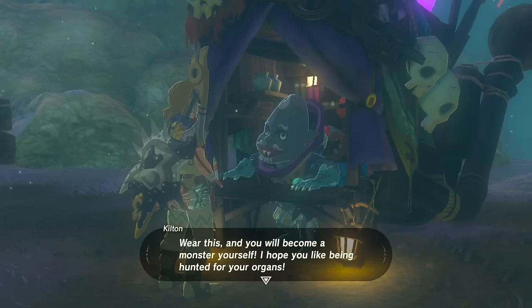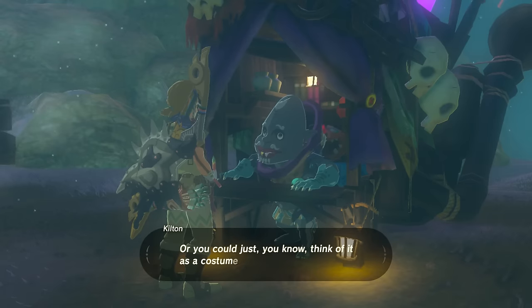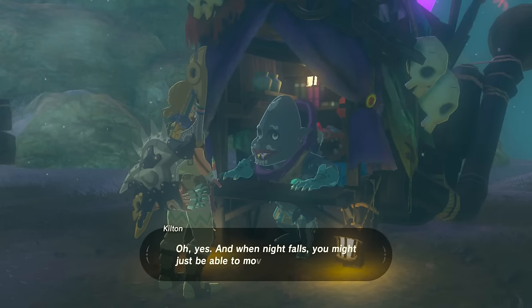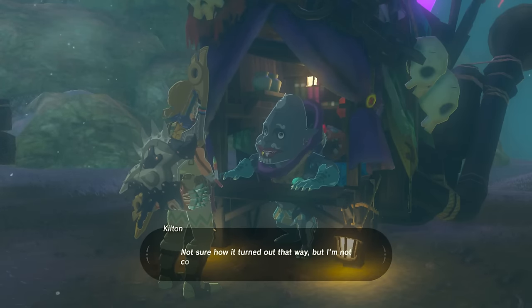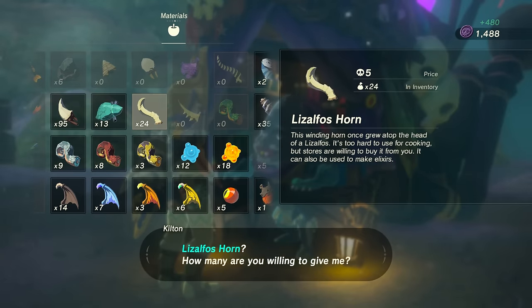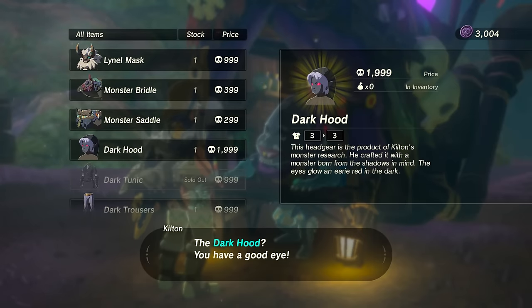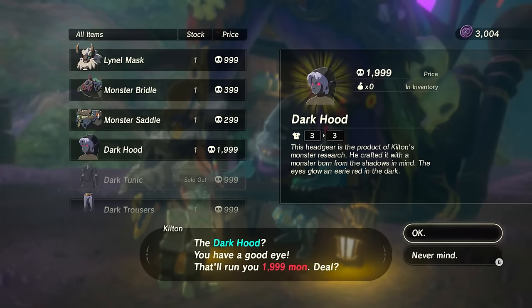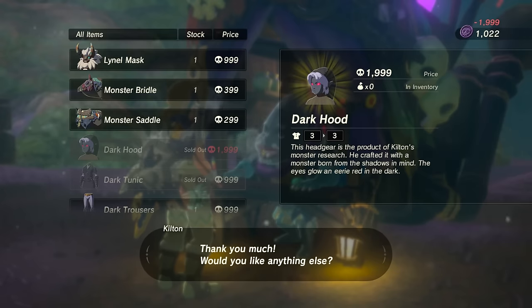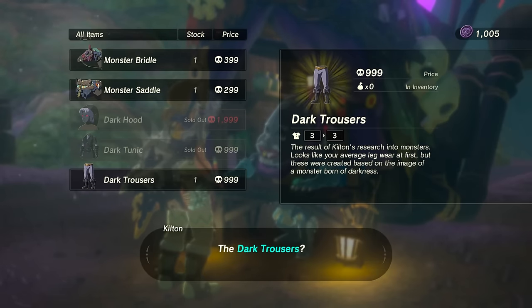The Dark Series turns you into a monster, and you're going to be chased around and hunted down for your organs - or you can just think of it as a costume. I sold literally everything I had to him in order to get all the mon needed for the dark outfit. The Dark Hood costs 1,999 mon, and the Dark Tunic and Dark Trousers are both 999 mon each.